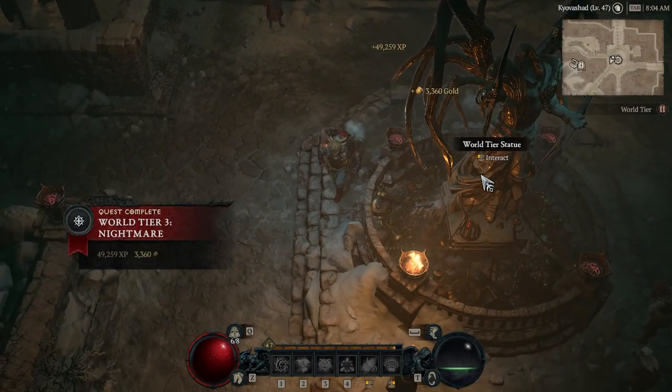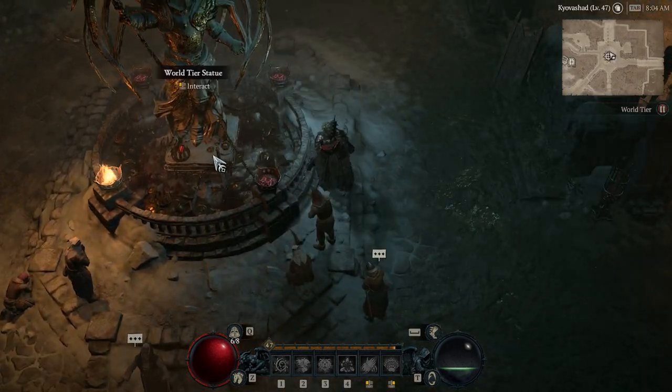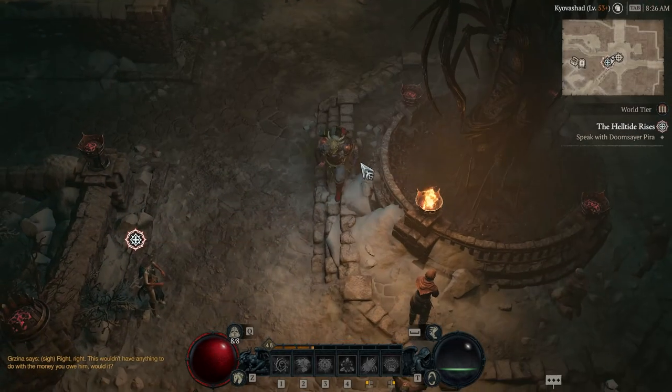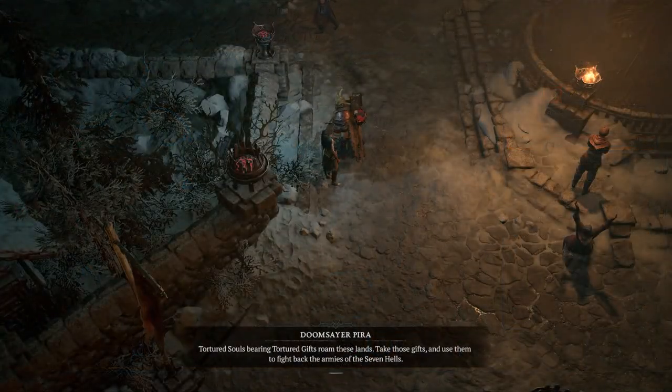Upon completing the capstone dungeon, you'll get a quest prompting you to activate World Tier 3 or Nightmare difficulty. Congratulations — you'll basically be able to access all the endgame activities available in Diablo 4, save for the end uber boss, which will be the culmination of everything. Right upon entering World Tier 3, you'll also get a new quest explaining what Helltides are.